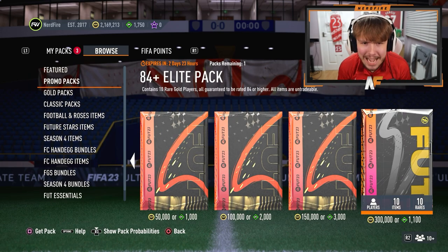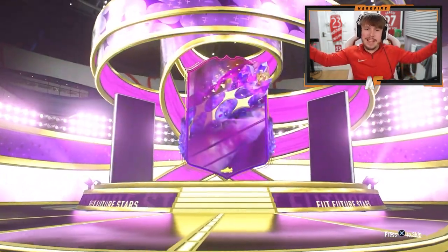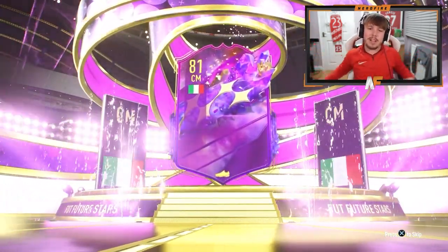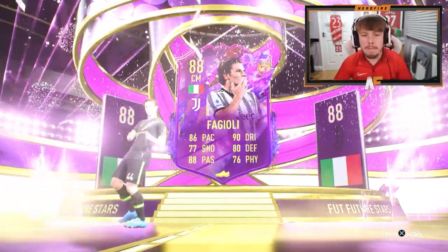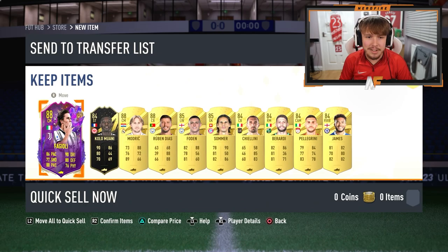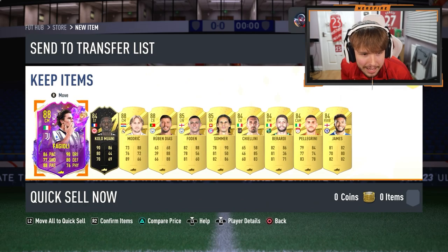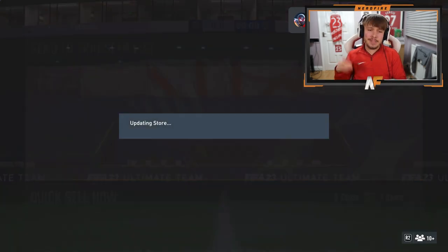Another 84 plus elite pack. Can we see another future stars? We do — don't be Melier again. Italian this time. I haven't packed this guy at least. 88 Fagioli — he's not a bad card, I don't know if I'd ever use him. I was going to say give me a Malassia behind him, but he's 89. Three walkouts overall and a few more 84s this time. That is my packs done.